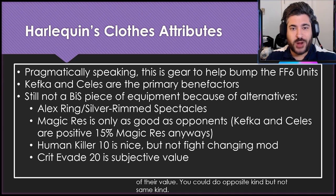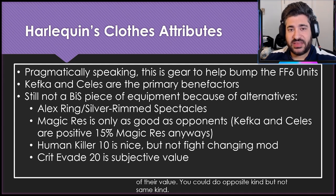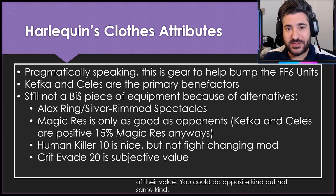Celeste is so low on crit avoidance that she's probably getting critically hit by most things, so the Crit Evade 20 does help her a lot. But at the end of the day, this is a semi-niche piece of equipment for either Kefka or Celeste. If you're a completionist, I'd recommend having one of each of both the barrier and shield builds for flexibility. I don't expect a ton of usage out of it, but it definitely has value in certain situations. If you're grinding for it, you'll probably use it once or twice. If you don't have those units, you're not missing out on much.